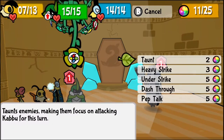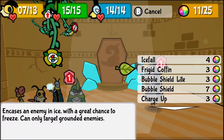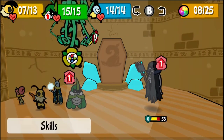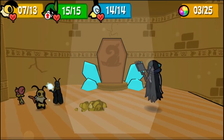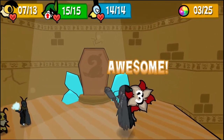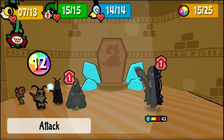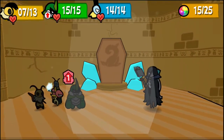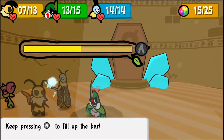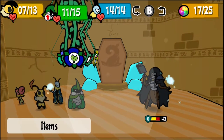Good, good. Hang on, I got an idea. Drat. That was helpful. Okay, instead of having fun attack, I'll use a Krispy Donut, because I could use one of them right about now. Good, good. Drat, it drained me. That's not good. Unfortunately, that's all it did.